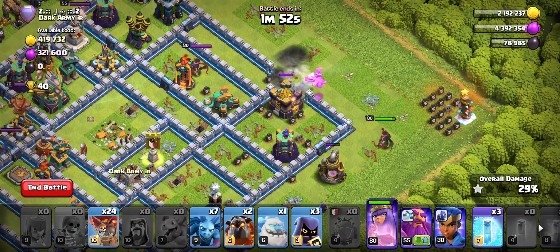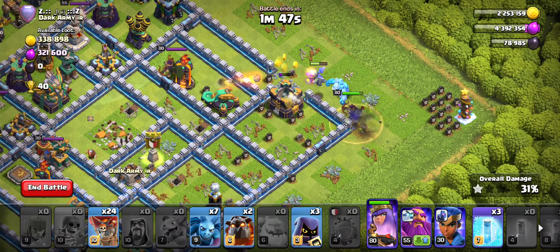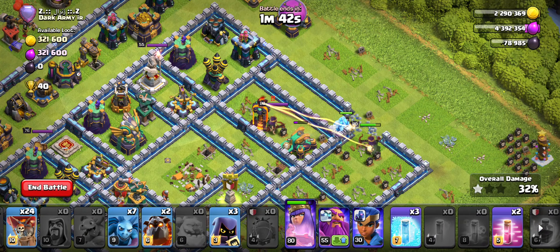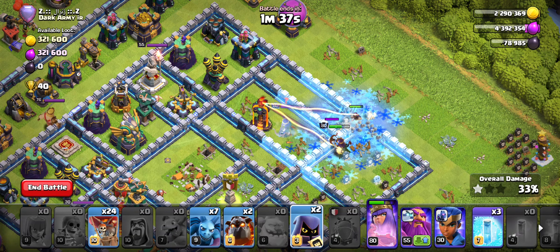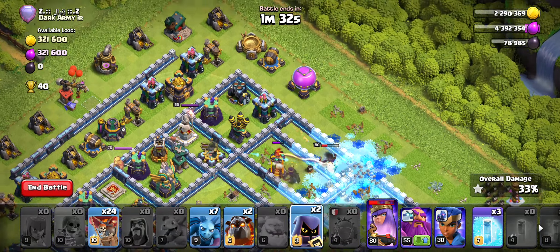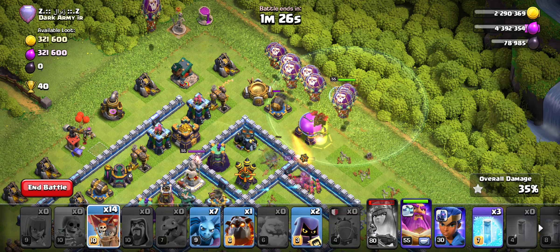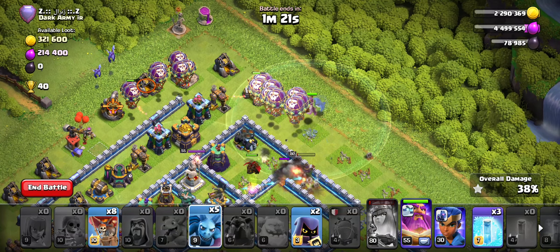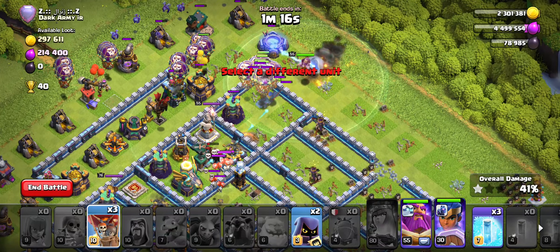I'm going to use the Wall Breaker to break open a compartment, plus an Ice Golem as well as my queen. I do have my RC which I will supplement with my Lalo. I'm going to drop it to help her — queen target circle, there you go, that's really nice. I'm going to Lalo on top of the Eagle. If I can keep my queen going, she'll probably die because it is a ground X-Bow. I can supplement my Lalo with my RC.